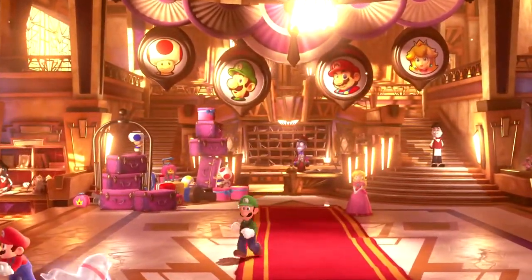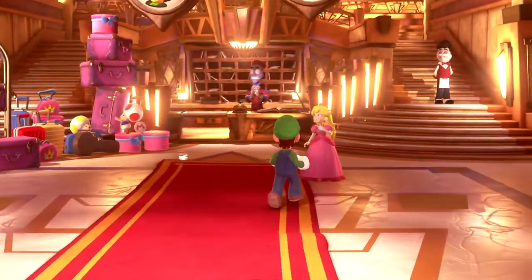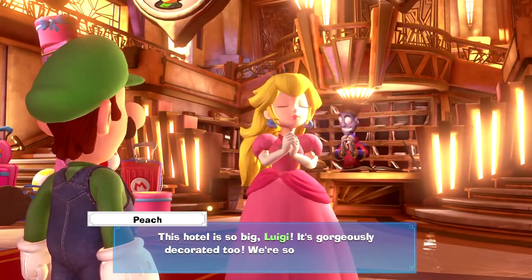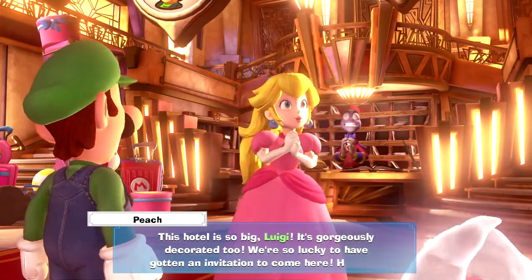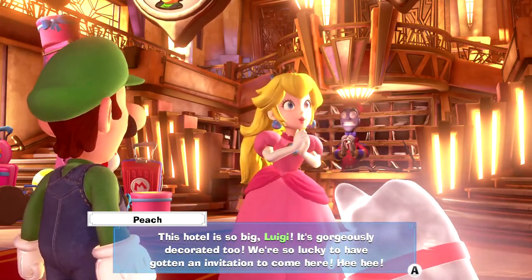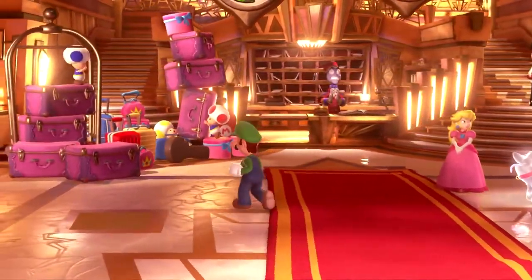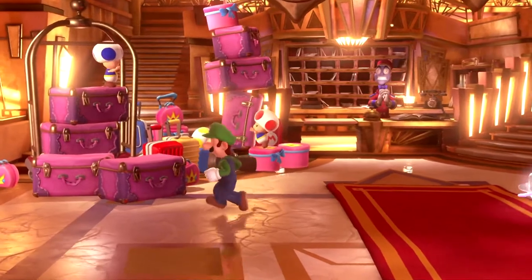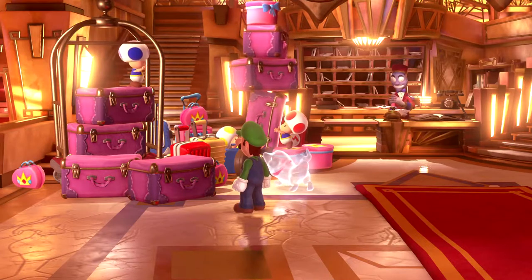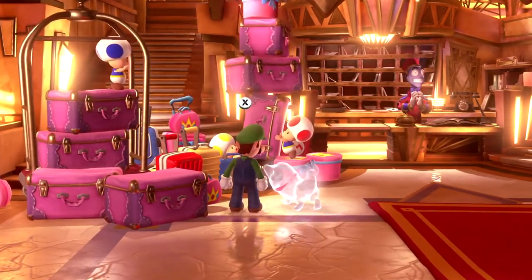He actually gets to speak words this time. How's it going, Peach? This hotel is so big Luigi, it's gorgeously decorated too — we're so lucky to have gotten an invitation to come here. Blue Toad, I've seen the future and I need to forewarn you about the impending death you are about to suffer at the hand of these two nimwits.